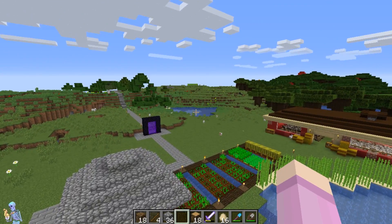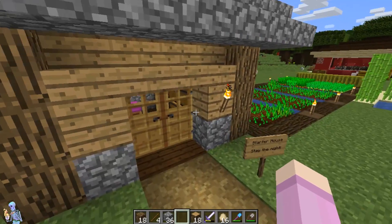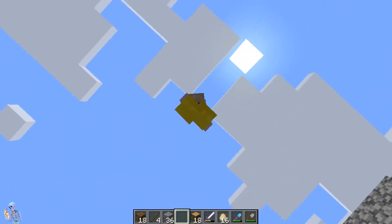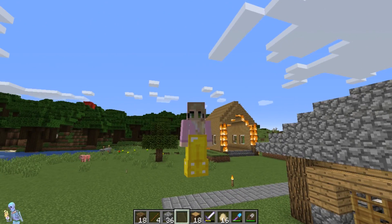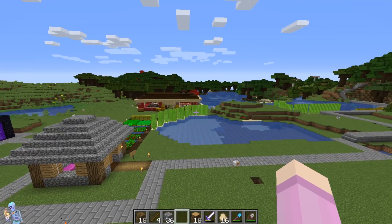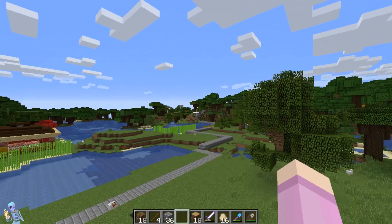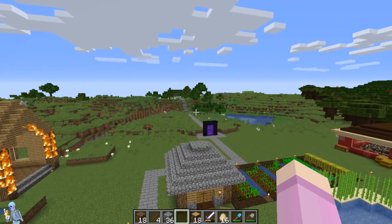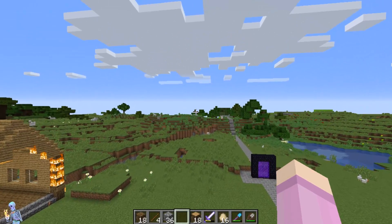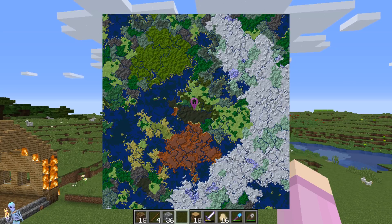I just wanted to show off the seed because I think it's a really cool seed that I got here. It is a Survival Server — don't mind me flying, that's just some magic. This area is really nothing special, and that's probably what you'd see on most Survival Starter Areas. But what's really important about this seed is the placement of the biomes. Here's a map of the entire place, and you'll notice that it's a super good map.